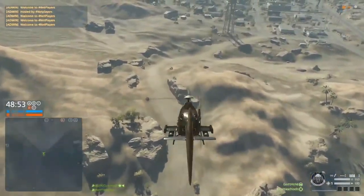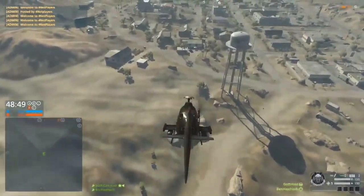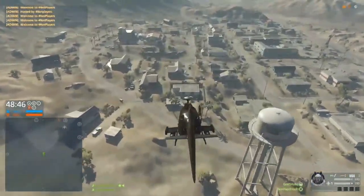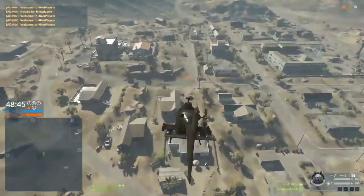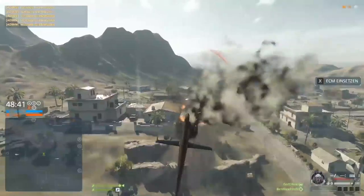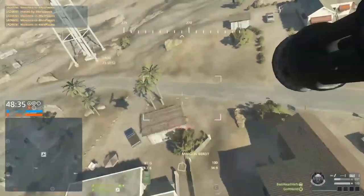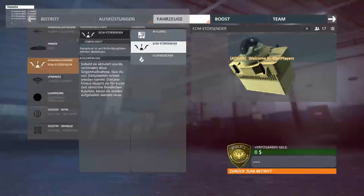If you're playing with a buddy, you should use the extinguisher on the countermeasure spot. If the ECM fails, you can jump out of the helicopter and your buddy can pull it off. The helicopter is then back at 37 HP, fully controllable again, and your chances are much higher to get out of the warzone and repair your helicopter than without the extinguisher.